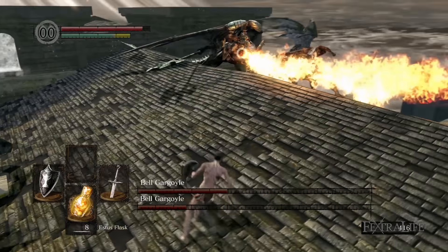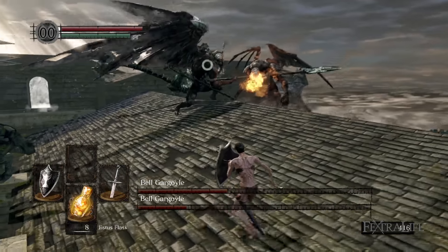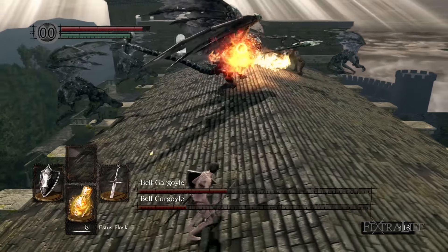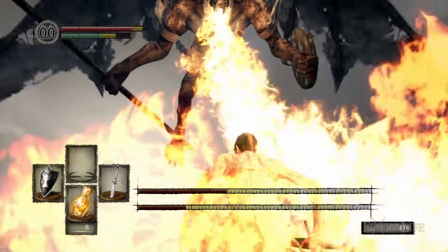Around 50 percent health he'll call in a second gargoyle, and this is when things get really dicey. It's a good idea that when he's calling him in, you get in a bunch of shots because he usually doesn't move. And anytime they're breathing fire, if you can get off to the side and attack, it's the best opportunity to get a lot of damage without having to worry about return fire.